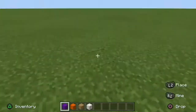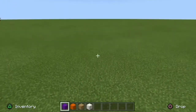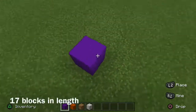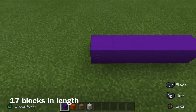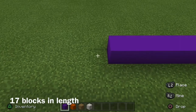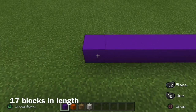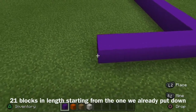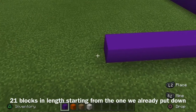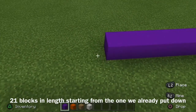Welcome back to the channel! Today we will be building the arcade from Stranger Things. You're gonna want to get your purple concrete, start with the left side of the building and place it one through seventeen. From there we're gonna do the back: two through twenty-one.